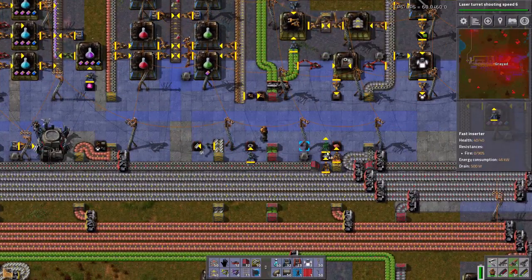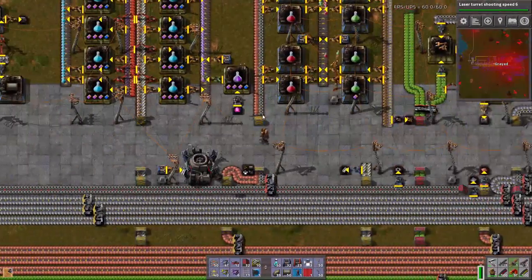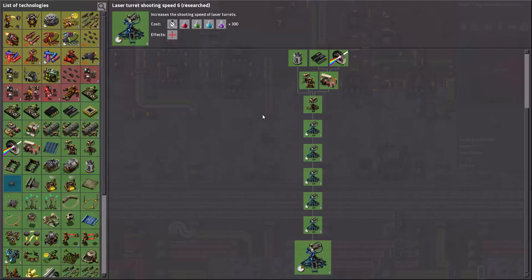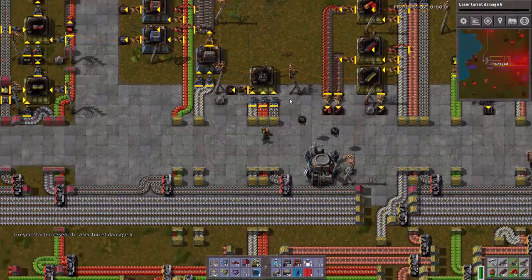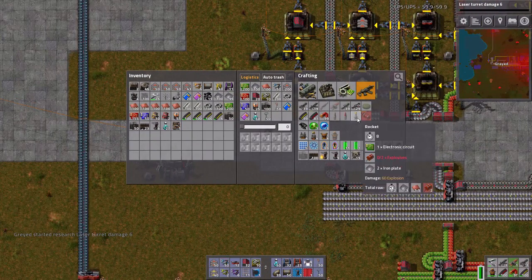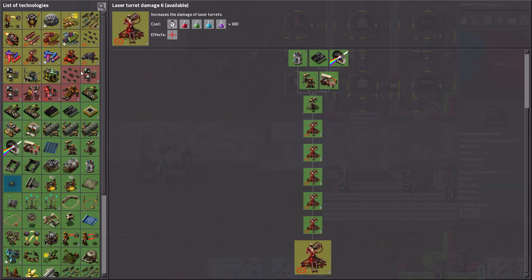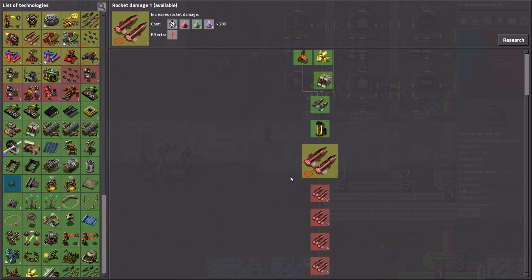All of these should be fast inserters now. Let's get the rocket silo down. Laser turret damage - go. There's the rocket, there's the flamethrower ammo. Explosive rocketry I'm not worried about, rocket damage I don't need.